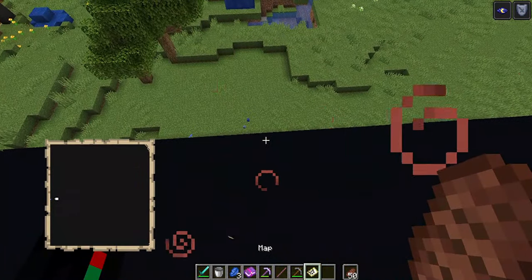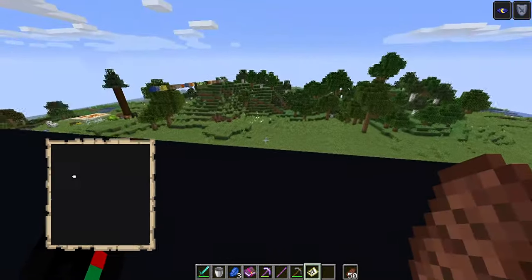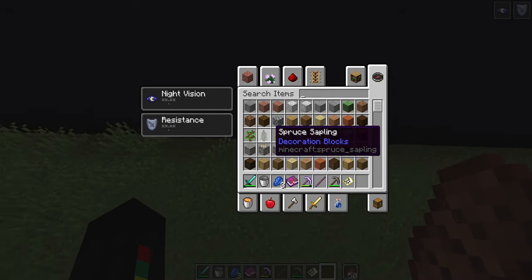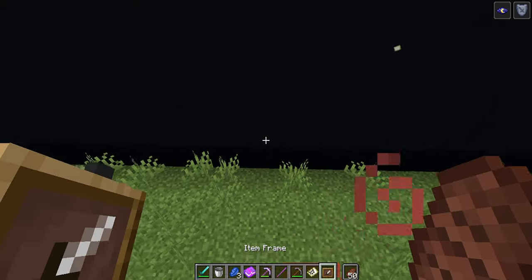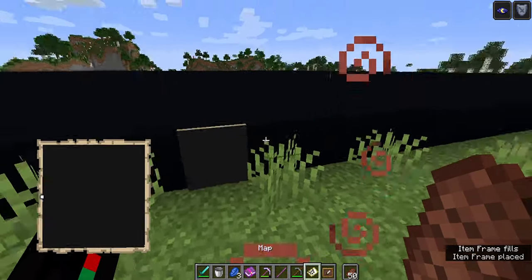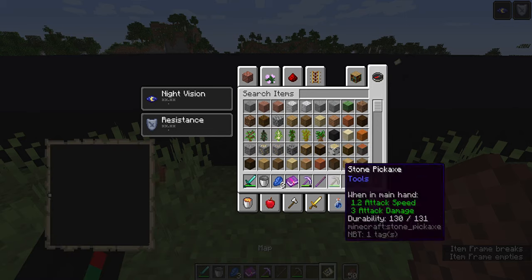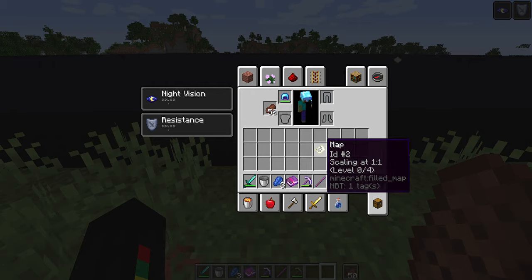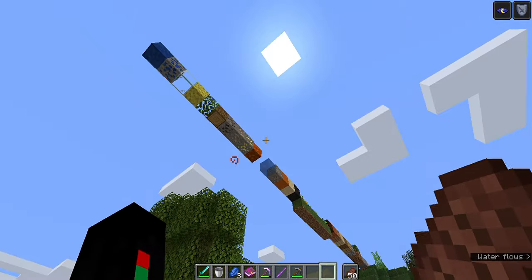I have an unlocked map so I can keep track of how the black canvas — what was supposed to be a black canvas — is doing. I'll keep the map item in my inventory. Anyway, that's about it for this block of the day. I hope you all enjoyed it and I'll see you guys again later!